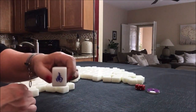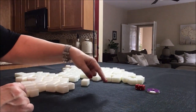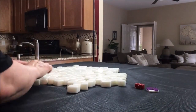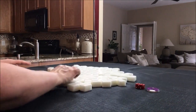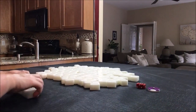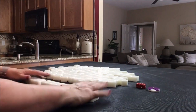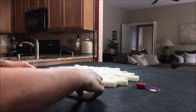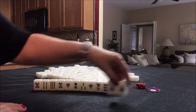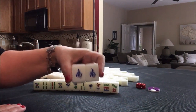Oh, there's a South tile. If we get a pung of South we would get two fawn for that, because it's our seat wind and it's the wind of the round. South is non-dealer so we'll get 13 tiles. And we did get South right here — there's a pair of South. So if we get a pung of that we'll get two fawn for that.